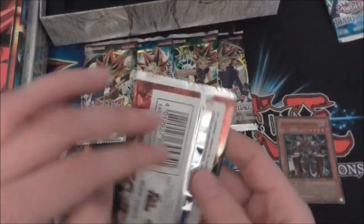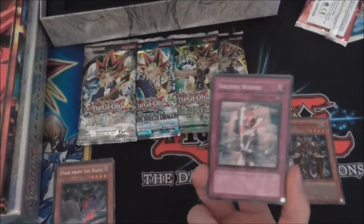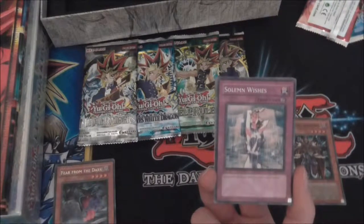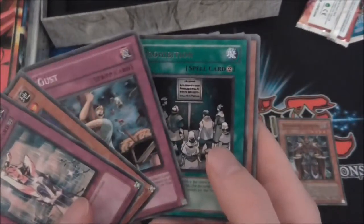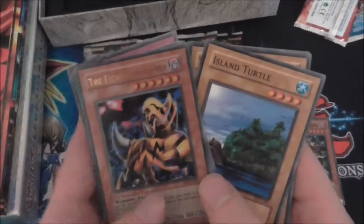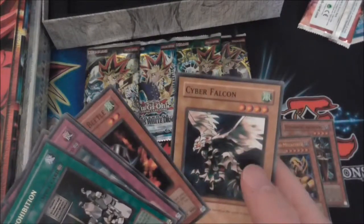We'll do Ferro Servant next. This one is actually a European pack — so it looks like there was a batch of Legendary Collections with European packs. Solomon's Wishes, Bubonic Vermin, Gust, Prohibition... and we got an Ultra Rare! Fiend Mega Cyber! The other cards were Island Turtle, Wing Weaver, Bumblebee Beetle, and Cyber Falcon.